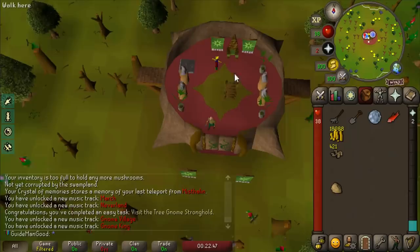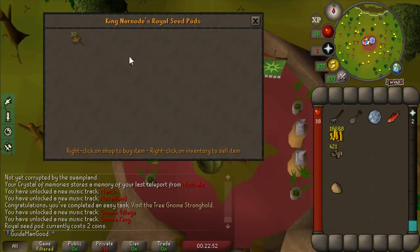Made a quick detour to the Tree Gnome Stronghold, not only for an easy task but to buy the royal seed pod, which will pretty much be our best banking tool for the rest of the league.